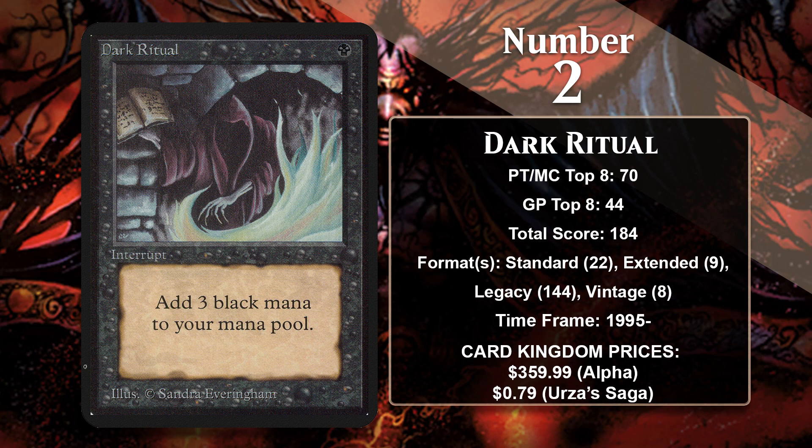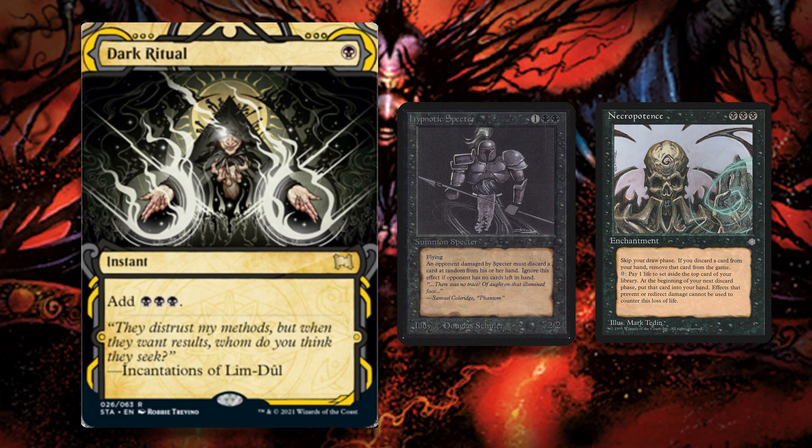At number two, I have Dark Ritual — the ritual that started it all. This one-mana spell gives you three mana, allowing you to play some pretty powerful stuff on turn one. In the early days, the scary turn one play was Dark Ritual into Hypnotic Spectre. If your opponent couldn't do something about that, they often lost the game because the Spectre would rip apart their hand and make it hard for them to defend themselves. Later on, it became all about Dark Ritual and Necropotence. Basically, for the first several years of the game's history, it was mostly just used to power out things early, which is pretty powerful.